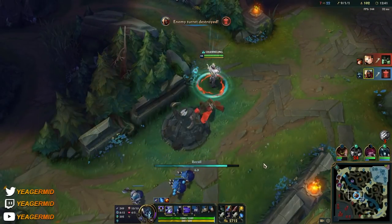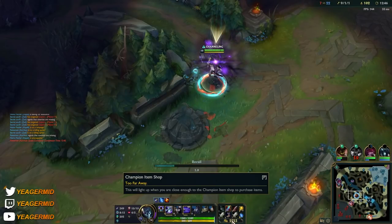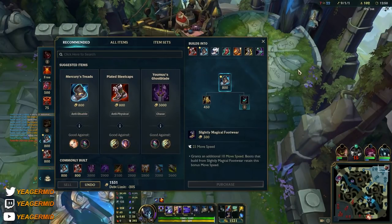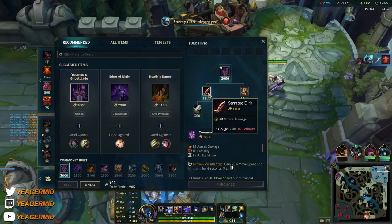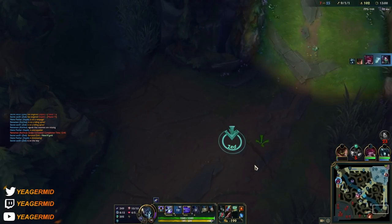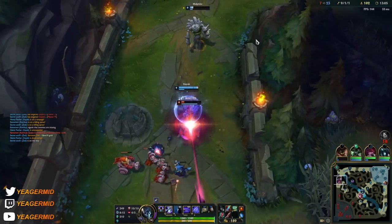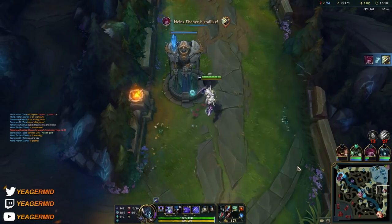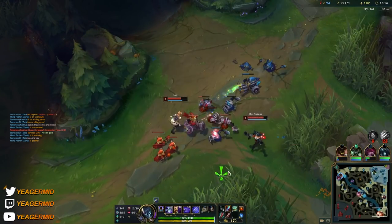We got the tower in the mid lane and we're also sitting on a lot of gold, so we can reset here and get the next lethality item — the Axiom Arc. We also get the Sorcerer's — Lucidity Boots, which gives a lot of Ability Haste on both items. That's really what's going to help your late game, because Ability Haste is much more valuable late game than raw lethality — your ultimate and other abilities will be on a very low cooldown, so you're going to be super mobile with double gap closers.